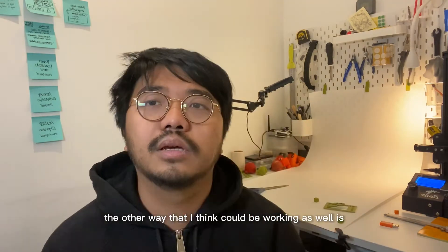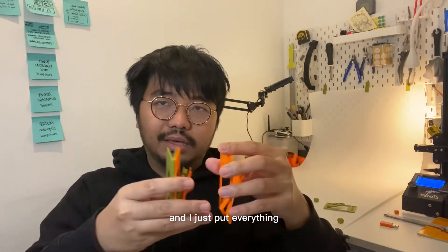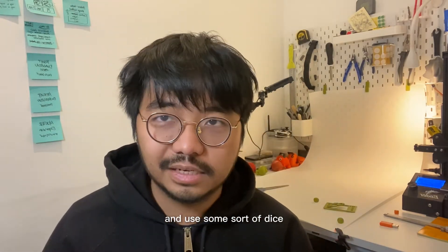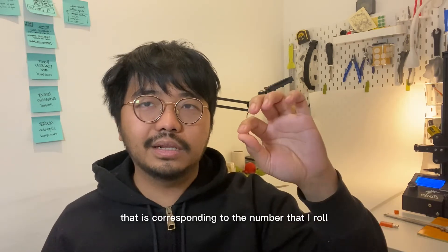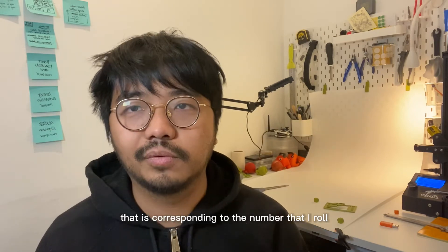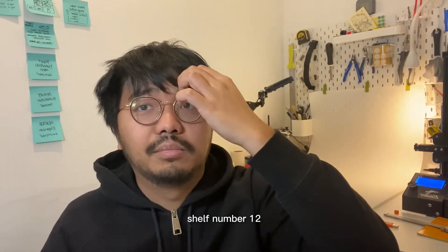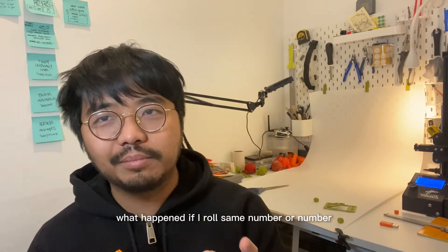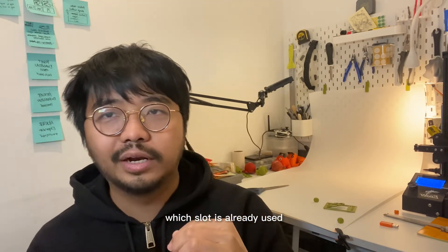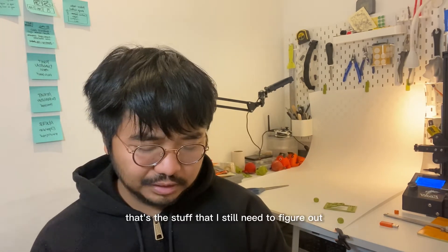Another way that I think could work is creating a simple shelf with numbers and putting all my cards in it, then using dice to randomize — roll the dice and pick whatever card corresponds to the number rolled. So if it's a d20 and there are 20 slots, if I roll 12 then I draw a card from shelf number 12. What I still need to figure out is what happens if I roll a number whose slot is already empty because I already took that card a couple of turns ago.